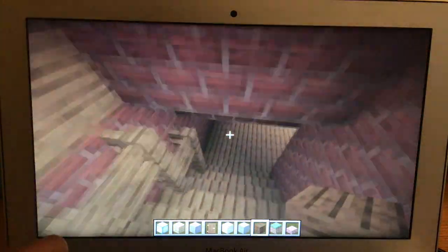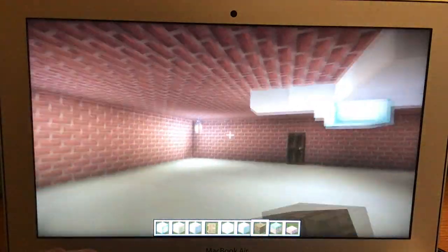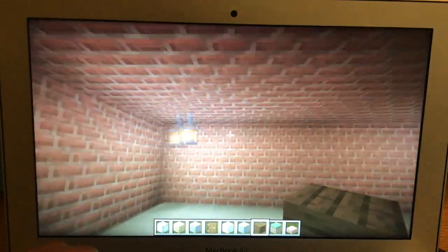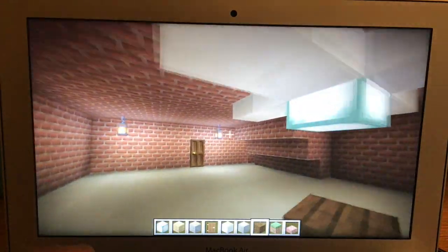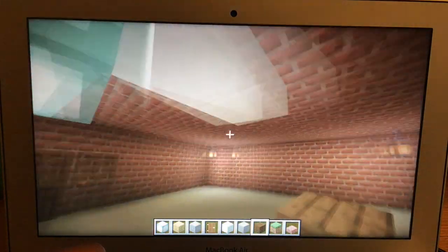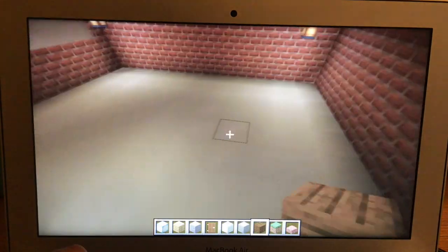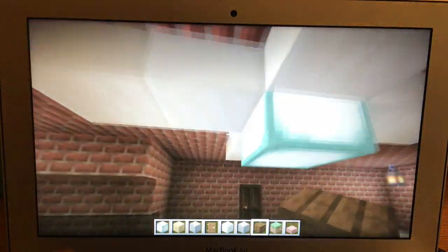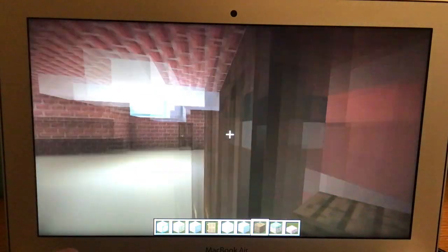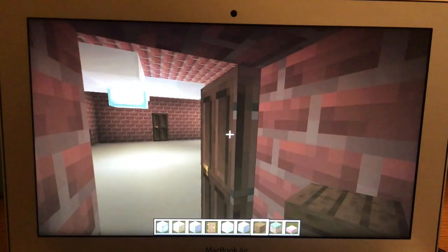Down here we have the Cambridge, and this is a Columbia 500 right here. In this unfinished storage room, we've got some lanterns to use as porcelain sockets, and a Casablanca Expressions ceiling fan. As far as I know, this is a short-lived model from 1998 to 1999 — I don't know exactly how rare it is, but since it's short-lived, it could be very rare.